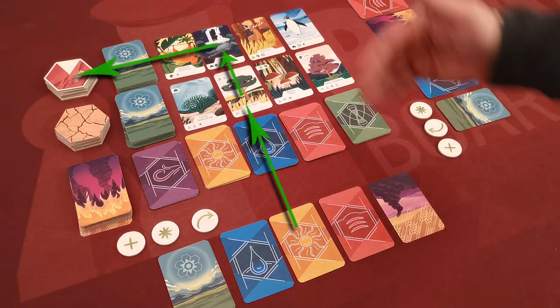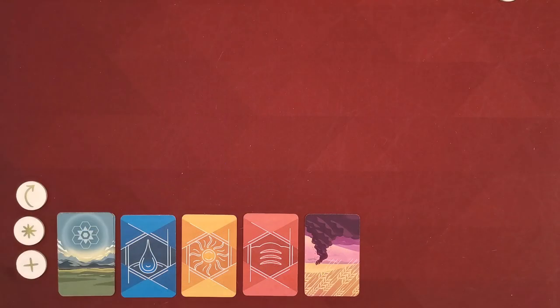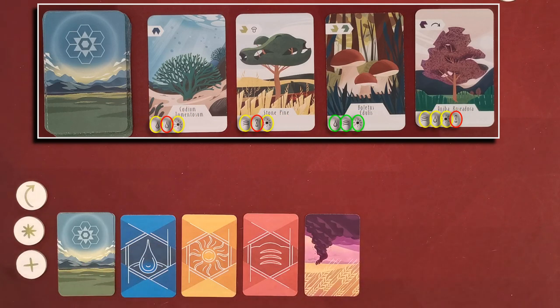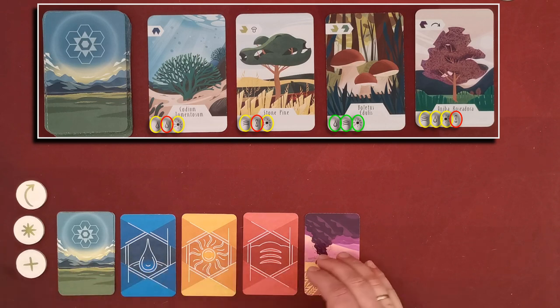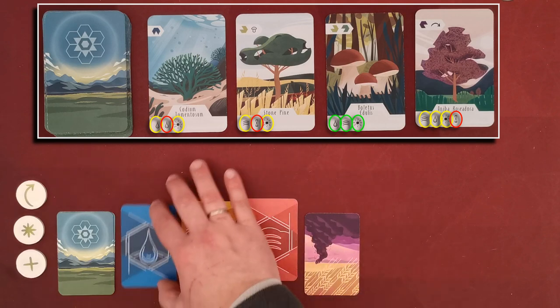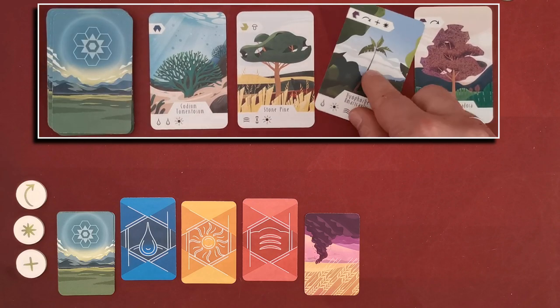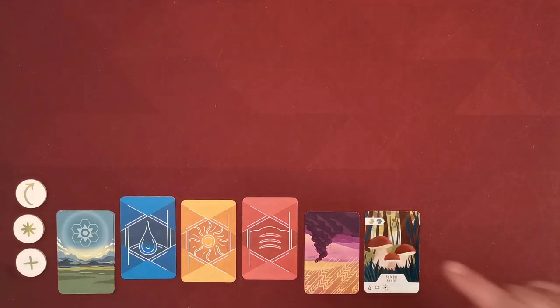Let's start with how we can gain plant cards. In the bottom part of plant cards we see the elements required to acquire them. My current line of cards has all the elements required to acquire the Boletus edulis card. If you have all the required elements, you exhaust them by shifting them slightly upwards. Then you gain the plant card and instantly replenish the empty space with a new card from the corresponding stack.